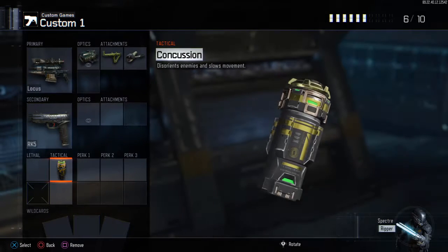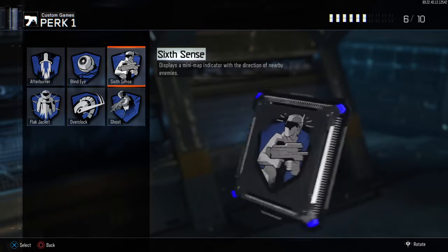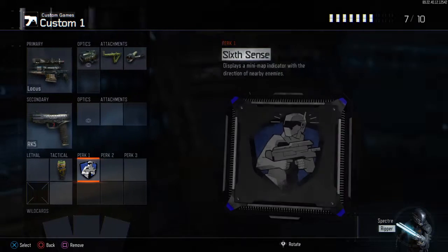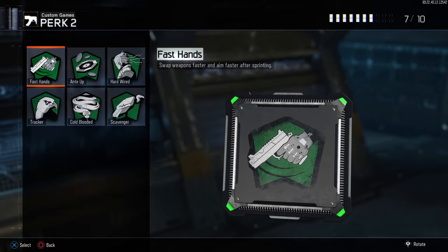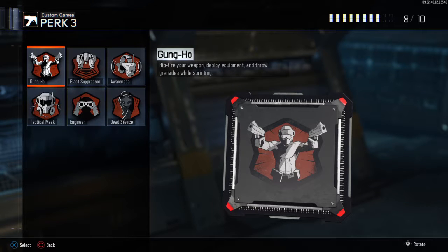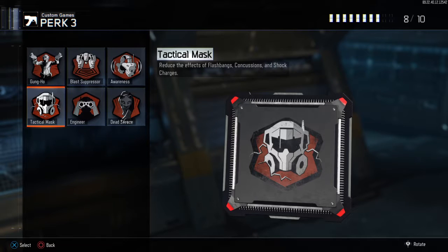For perks, pick Cushion — it reduces the effect of your opponent's equipment. Sixth Sense tells you when an enemy is nearby. Fast Hands lets you swap weapons faster and aim faster after sprinting, so pick that. If you don't have any of these, just skip one of them, like Rapid Fire.